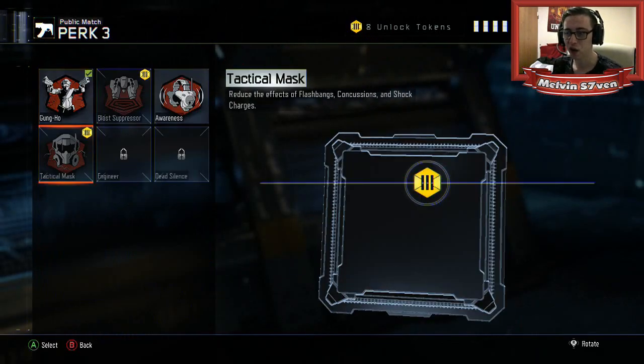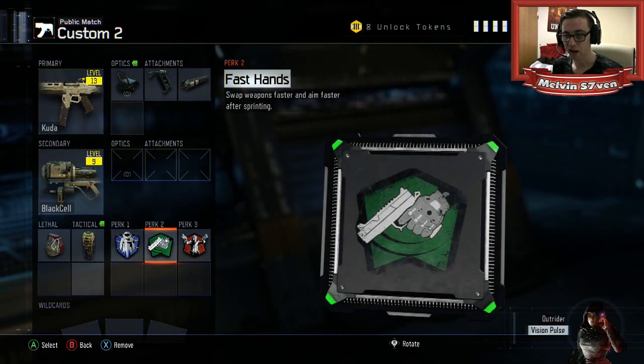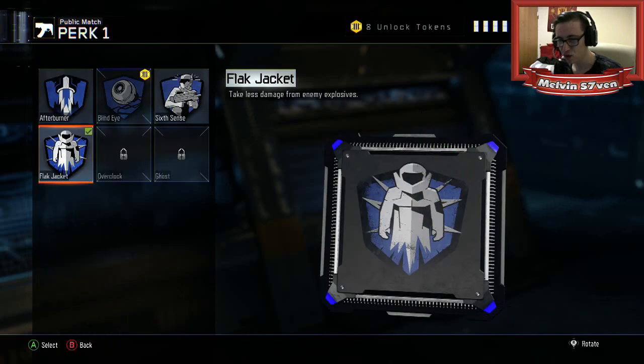The perks that I really love — I love Engineer, which I haven't unlocked yet. It is fantastic. You can see every single killstreak across the map, which is brilliant. And I use this Black Cell — I would literally recommend you do this, because you get 75 points for destroying a UAV, or 100 for a counter UAV, or 125 for the Care Package Carrier. It's just easy points for destroying killstreaks. It takes about three seconds and it counts towards your scorestreak, so I would recommend that.